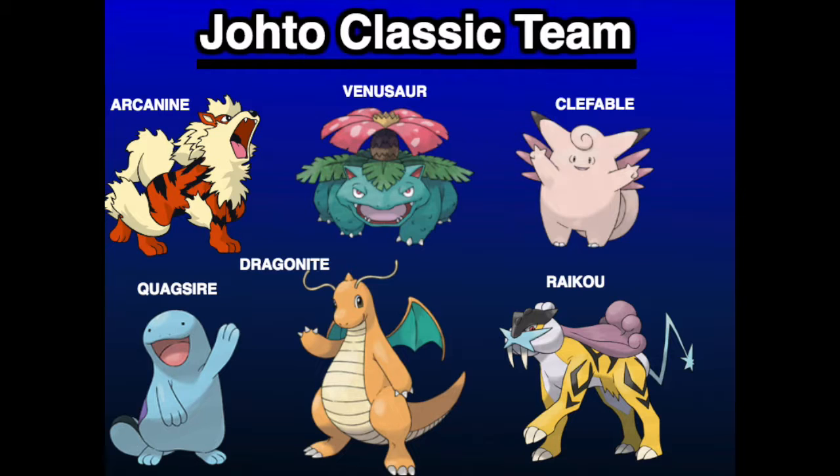For my team, I brought Arcanine, Venusaur, Clefable, Quagsire, Dragonite, and Raikou. Not a bad team overall. These are Pokémon that were going to be the top used Pokémon in a forum that I was looking at before the competition began. I figured, you know what, let's just go ahead and pick those Pokémon because they're going to be used a lot anyway.